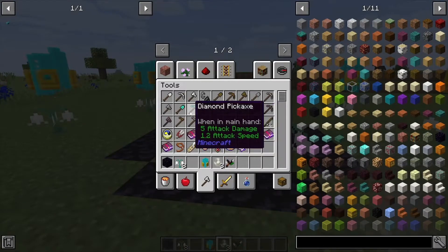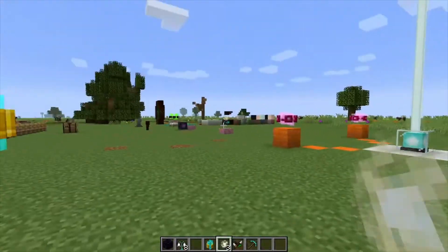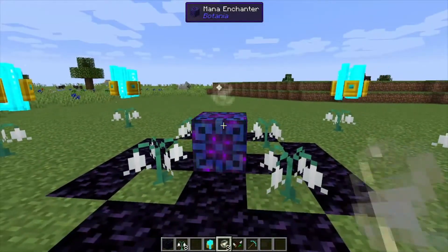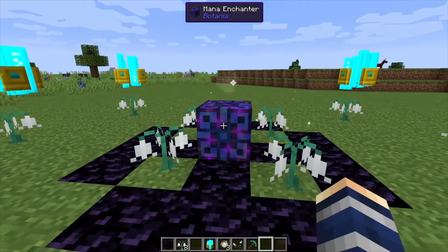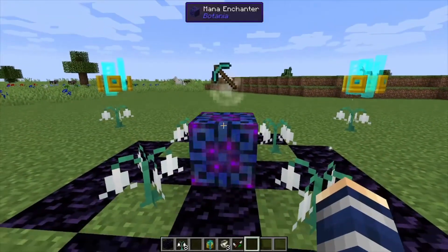You're going to need a tool, and I'm also going to power it using sparks — we've got a mana pool, hopefully that's close enough. What that's going to do is give you mana to enchant your items instead of using experience. So right-click your tool or armor inside of the enchanter itself.